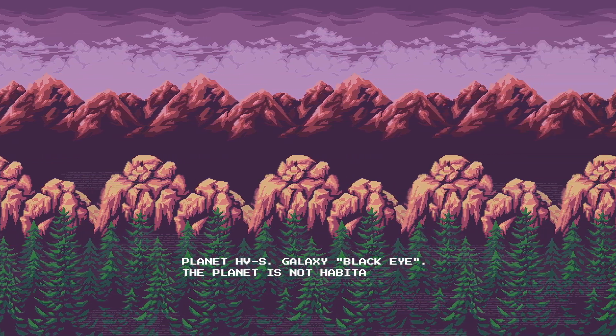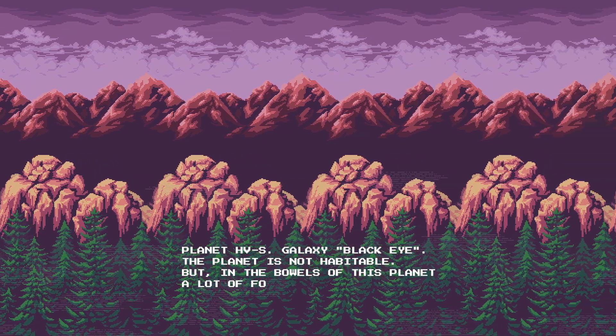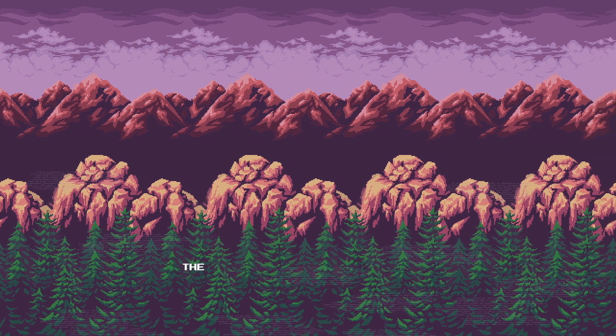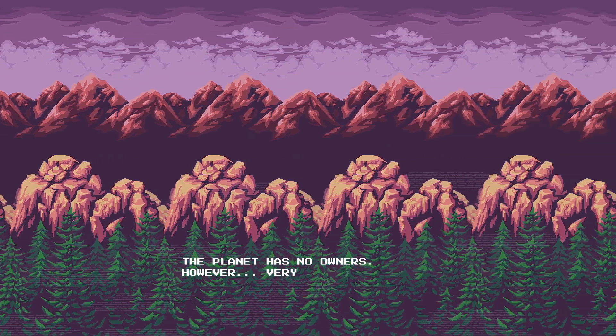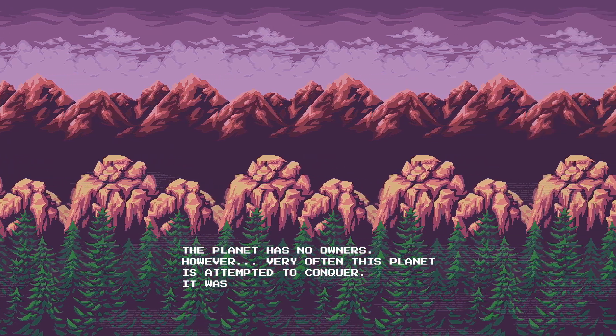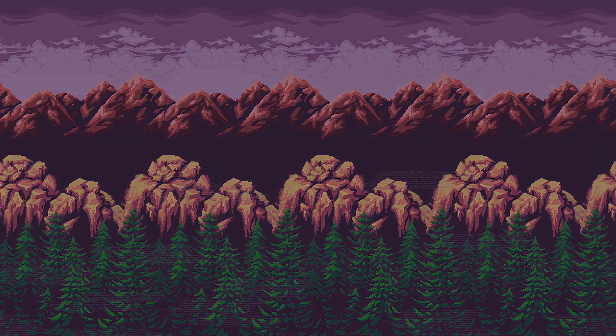Planet HVS Galaxy BlackEye — the planet is not habitable, but in the bowels of this planet, a lot of fossil materials are stored. The planet has no owners. However, very often, this planet is attempted to conquer. It was so happening this time.